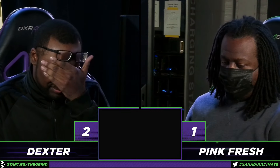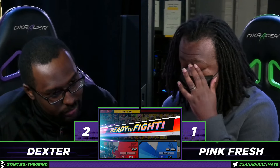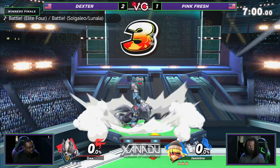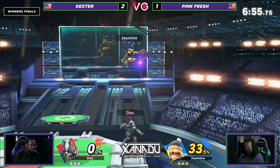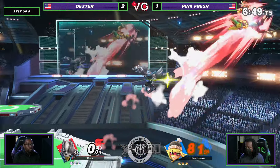Does anyone in chat know — I know Megawatt's like the big ball one, but what are the other arms called? I forgot. Is Ram Ram the one that's like the circle thing? And then the one with the laser is the dragon arm? We're good now. Dexter starting it off with an up throw combo. Ram Ram and Dragon — thank you, chat.